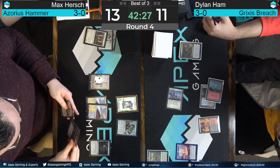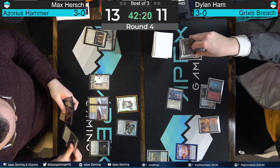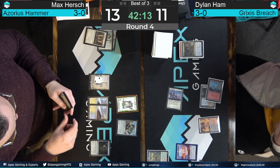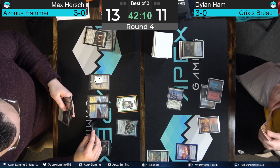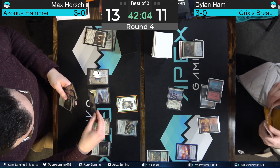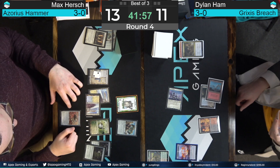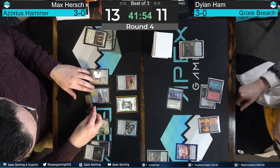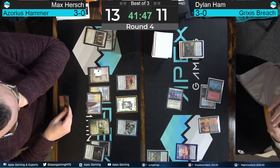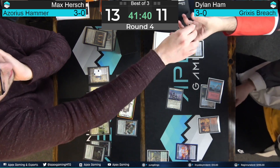I thought I saw a Lightning Bolt in Hamm's hand — he might have wanted to bolt the construct before Hirsch gets a chance to untap, since there are three total artifacts in play. Maybe he's looking for the long game bolt-based route, or saving it for a potentially more annoying creature. Just playing out artifacts this turn — Ornithopter, Drum, land, make another construct. Suddenly these constructs are gigantic. Important to note, Max did not pay one for the Esper Sentinel trigger, but it is Dylan's responsibility to announce it.